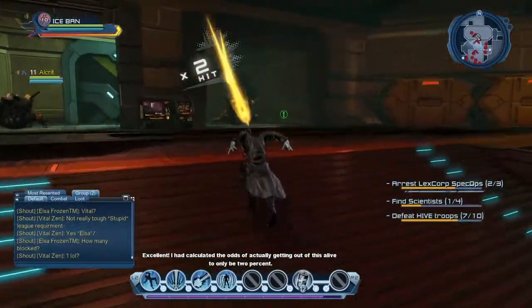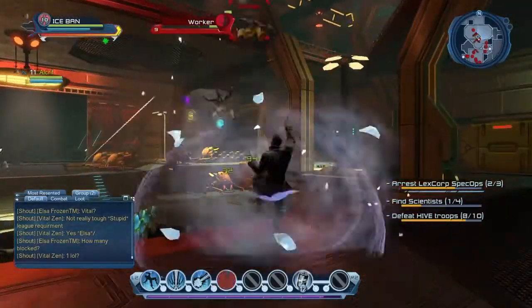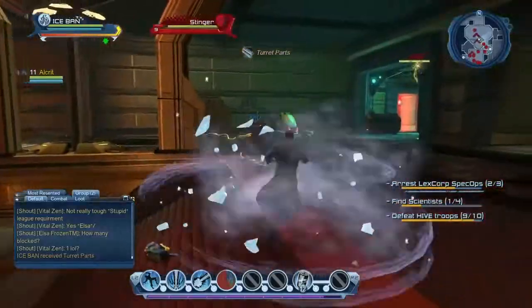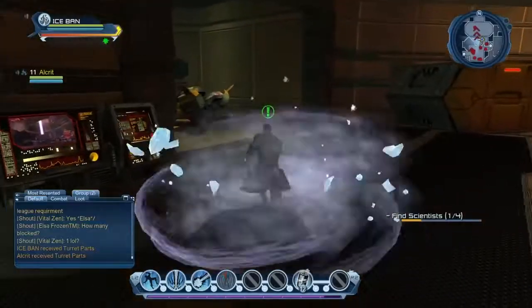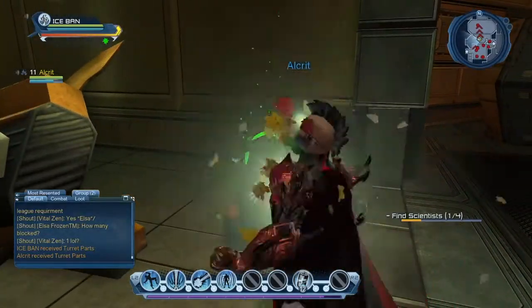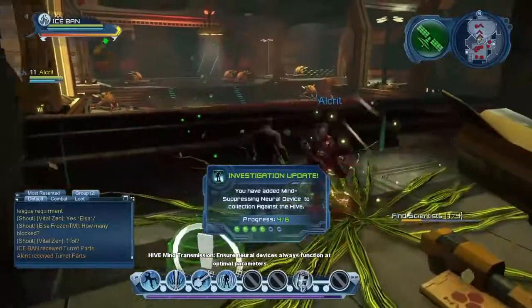Let's rescue Technician Morgan and take care of these guys. Oh, there's a clue over there — let's take care of these guys first. There we go. These ice powers are awesome! Investigation — four out of six.